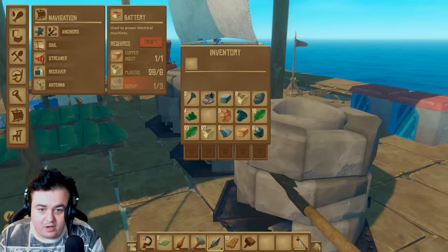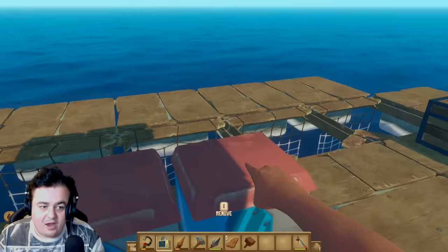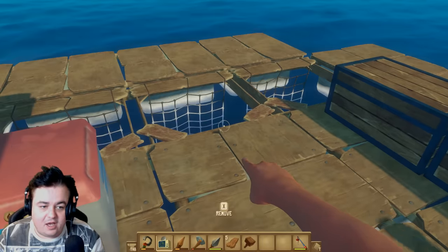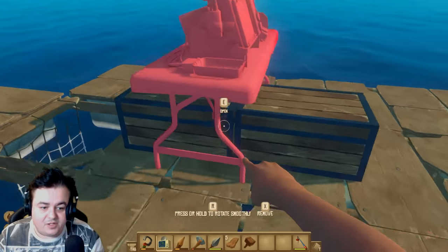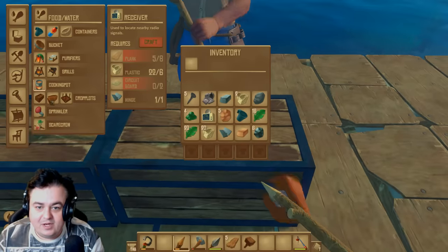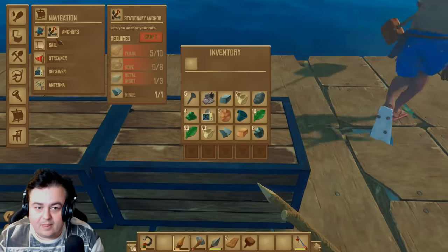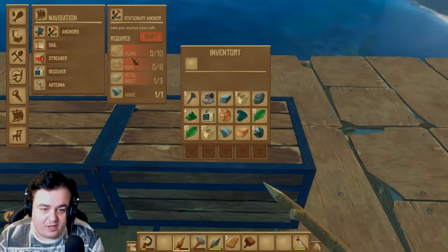We need an anchor like now. I'm going to work on the anchor in just a second. So this is the receiver, guys — what it does is it basically helps us find islands and sunken ships and rare wrecks. What do you need for an anchor? Planks, rope, metal, and one hinge.